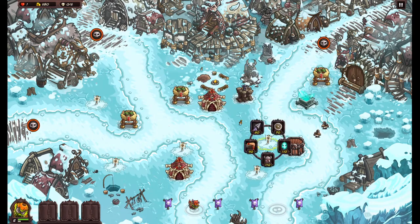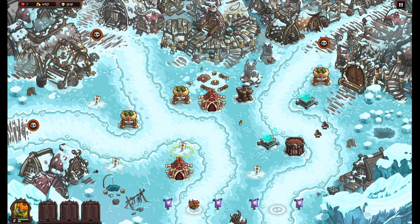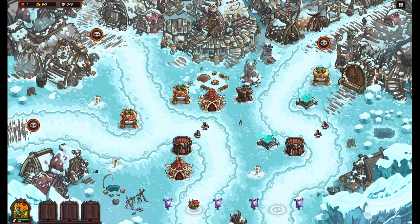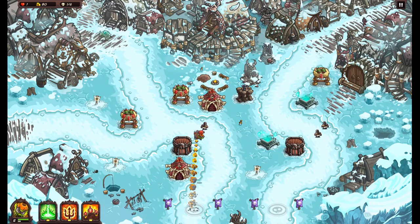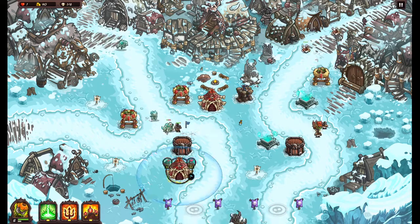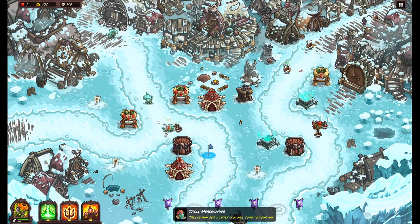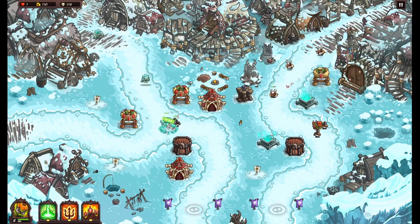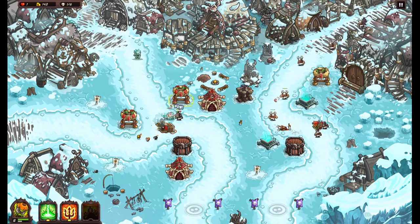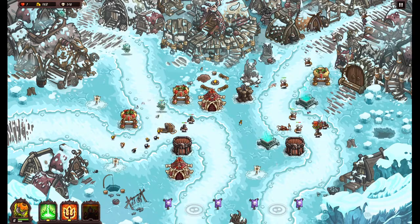I'll do a traditional archer here and then magic — death won't save you. I'll do soldiers here, level this up to two, and that's what we'll do. I don't know where I'm gonna be needed, probably on this side. I'll save my money and upgrade the knights.